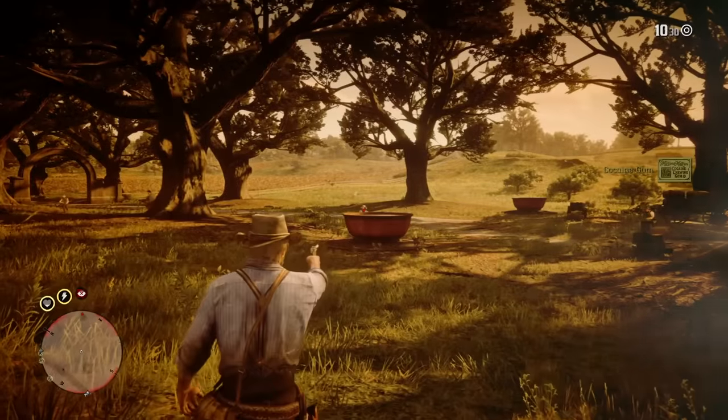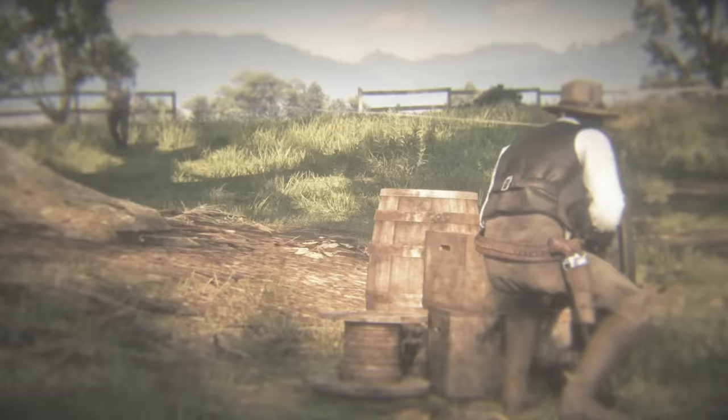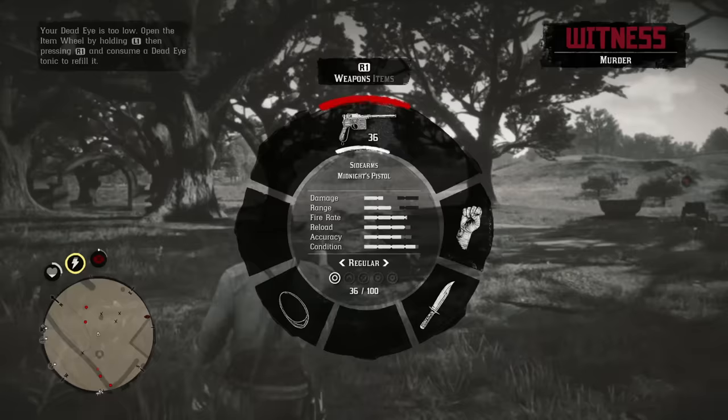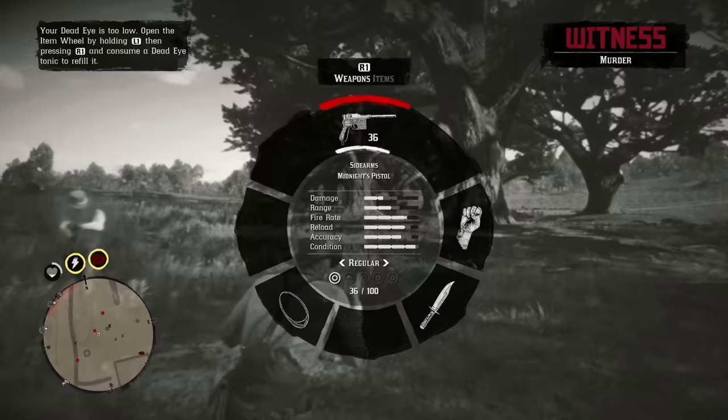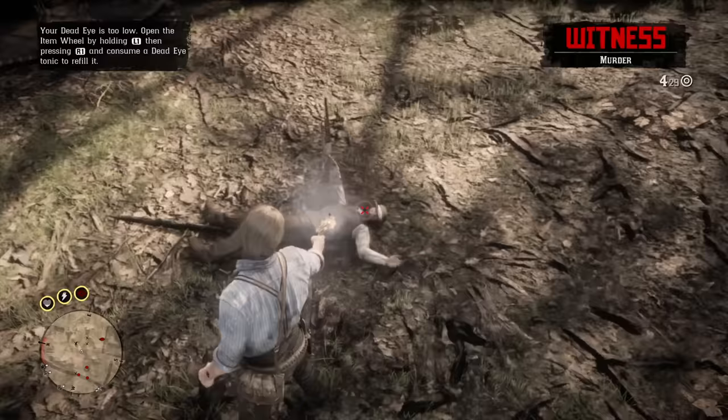Hey, how's it going guys? Mr. Boss for the win here, and in today's Red Dead Redemption 2 video we are going to be solving the secret of the Greys and the Braithwaites. These are the two plantation families you run into in chapter three, and there's a lot of mystery surrounding them. Are their families secretly in love even though they hate each other? Do they have hidden gold somewhere? That's what we're diving into today.